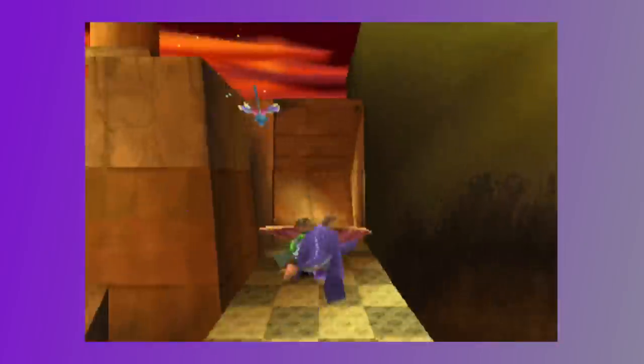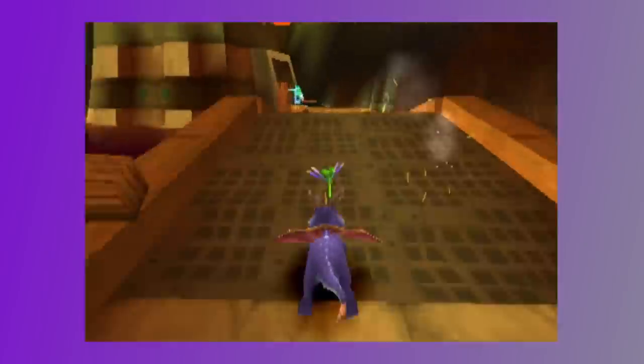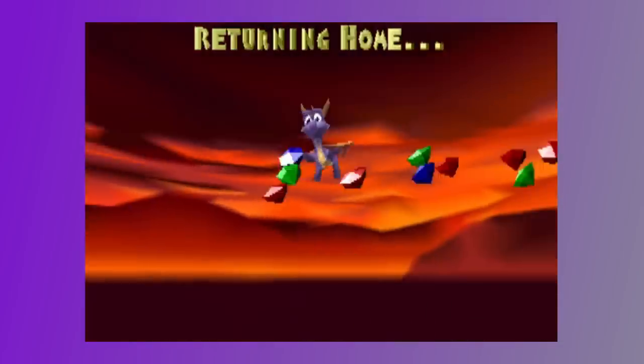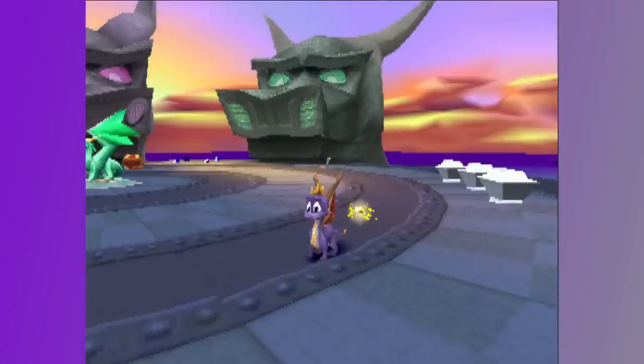Similarly, you're supposed to go through the end-of-level vortex in Twilight Harbor to open the next head, which has the portal for the final boss, Nasty Norc. The final head contains the portal for Nasty's loot, a bonus level that only opens once you have 100% of the rest of the collectibles in the game.